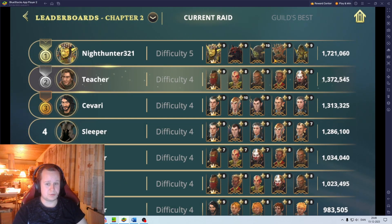Just to show you where I am — by the way, Nighthunter is pushing 2 million. This is a reason why I'm thinking I would like to build Goblins, because having a team that can do 2 million in any chapter, of course with a lot of investment, will be done.